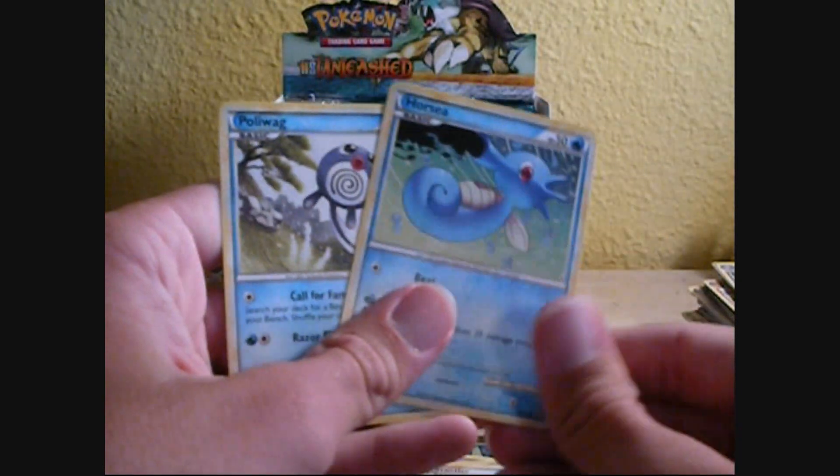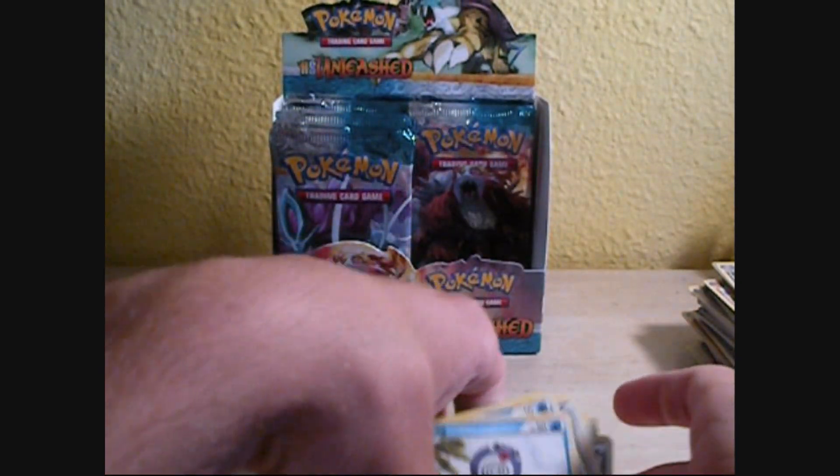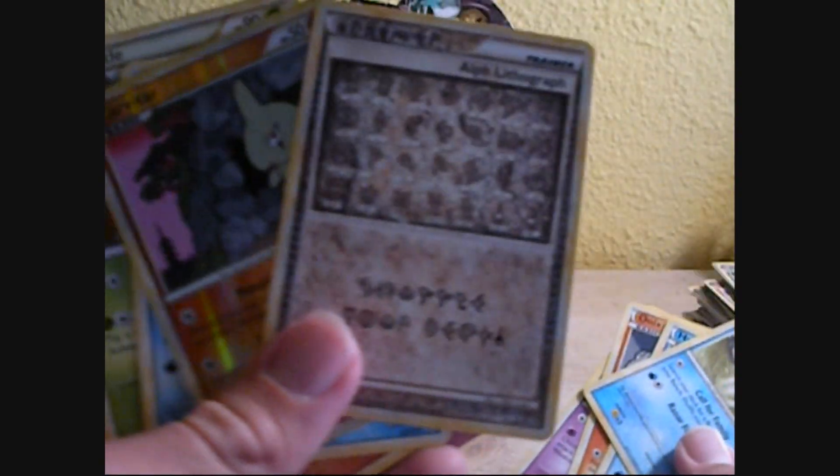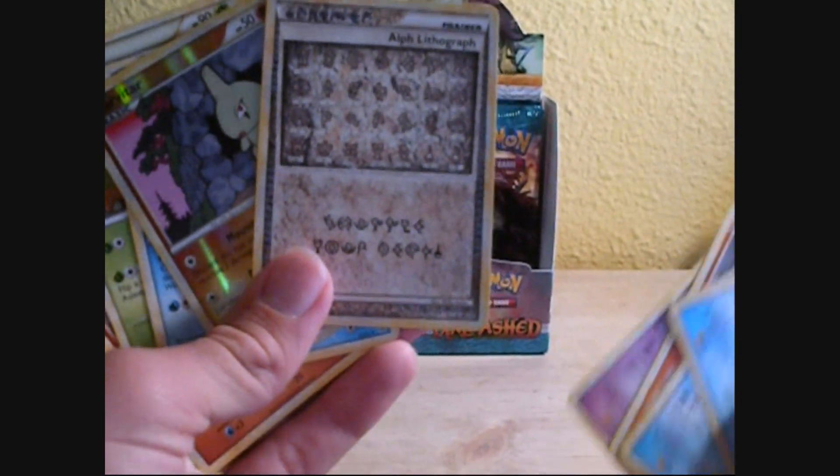Zubat, Onix, Stantler, Horsea, Poliwag. That's cool — that's my first Alph Lithograph. I didn't get it in the HeartGold SoulSilver set. Shuffle your deck. Awesome.